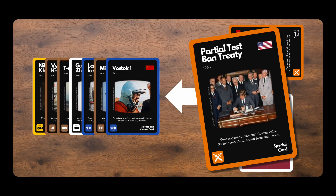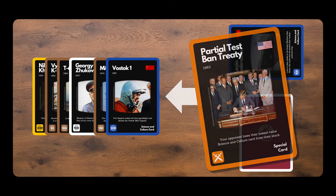Now let us see what happens when the USA plays a special card against the USSR. This special card removes an opponent's lowest science and culture card from their stack. Both the blue science card and the orange special card are discarded.